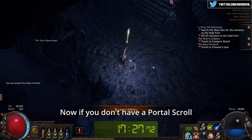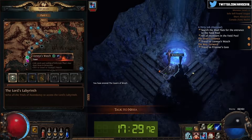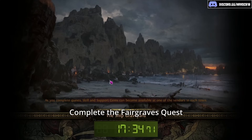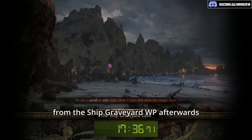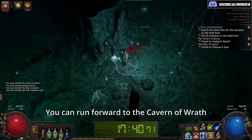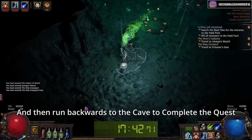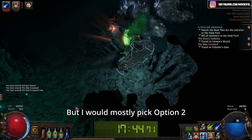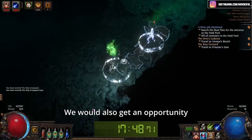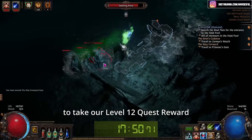Now if you don't have a portal scroll, there are two options. Option 1: if you find the Ship Graveyard waypoint, you can enter the cave when you first find it, complete Fairgraves' quest, log out, then continue forward from the Ship Graveyard waypoint afterwards. Option 2: you can run forward to the Cavern of Wrath, then run backwards to the cave to complete the quest. Both options aren't the best, but I would mostly pick Option 2 because it means when we log out after Fairgraves to pick up our skill point, we would also get an opportunity to take our level 12 quest reward.